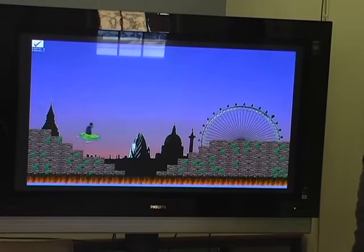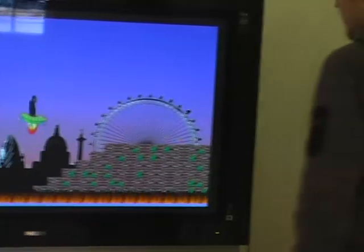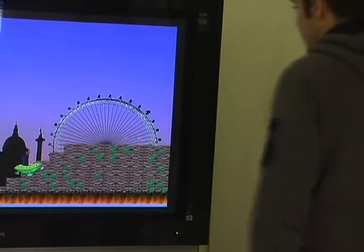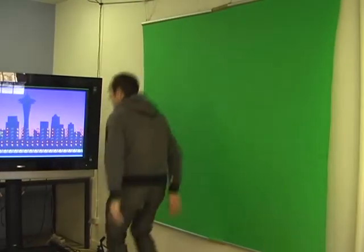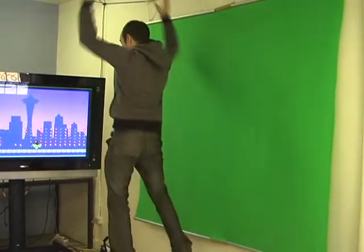Let's take a look at how it works. This is me. I'm going to stand in front of the green key, or chroma key. The computer filters away all the ugly green in the background, so the remaining sprite is nothing else but myself. This is the same technique as they use for weather forecasts.